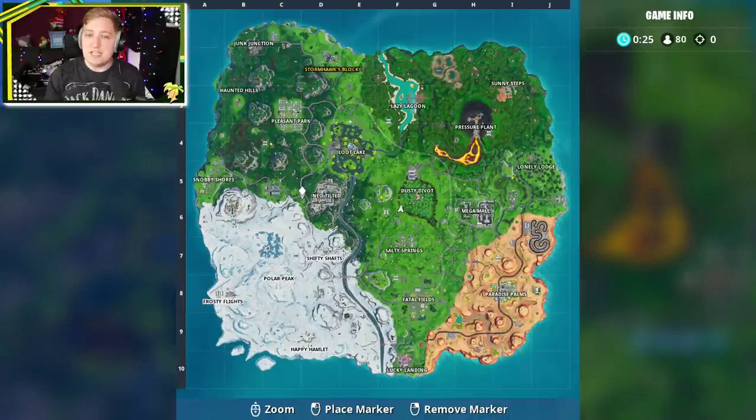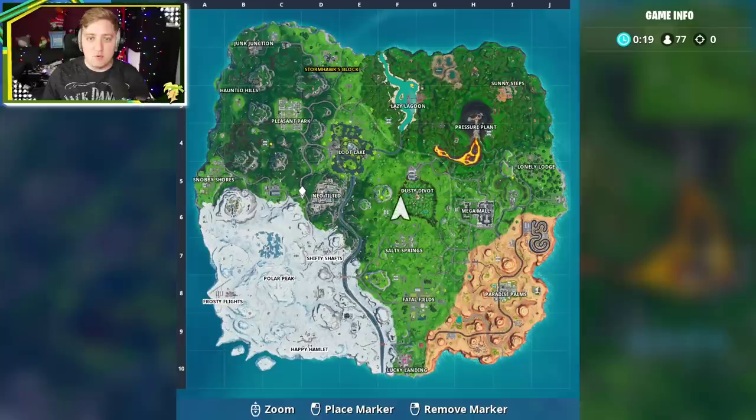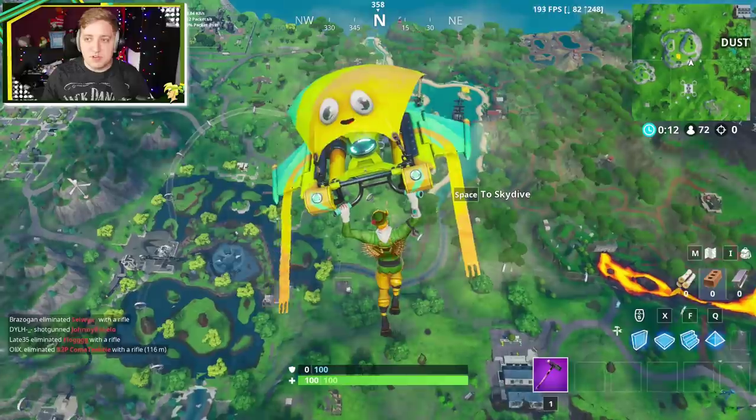Could have jumped out the bus a little bit later, but obviously if it was on the very far left side of the map like over by Snobby Shores, then I might have been in a little bit of trouble. But I think from here we can just about get towards everything. I could always go over this mountain to be dead centre, but let's see where it's going to go.